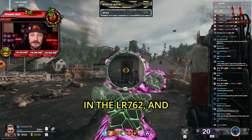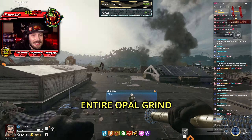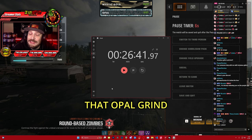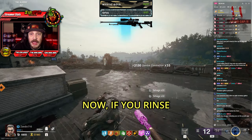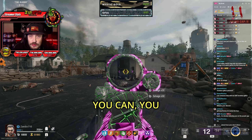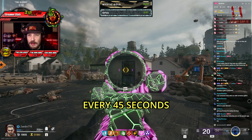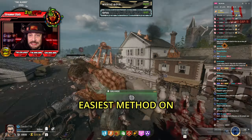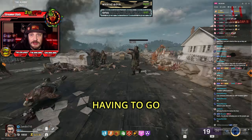For instance, yesterday I took in the LR762 and timed it — I was able to complete the entire Opal Grind in about 26 minutes. Then I used the SVD and was able to complete that Opal Grind in about 28 minutes. If you rinse and repeat these steps as best you can, you should get a Mangler to spawn about every 45 seconds to a minute. As far as I'm aware, this is the fastest and easiest method for Mangler farming without having to go high rounds.